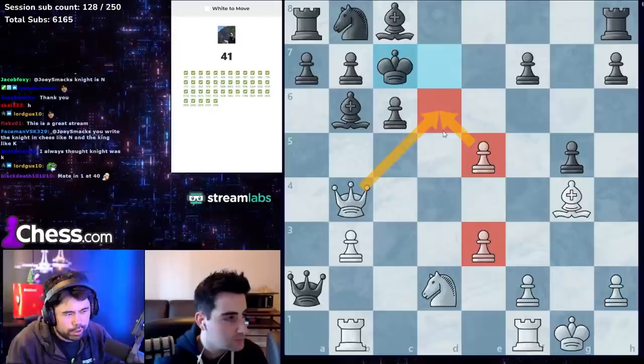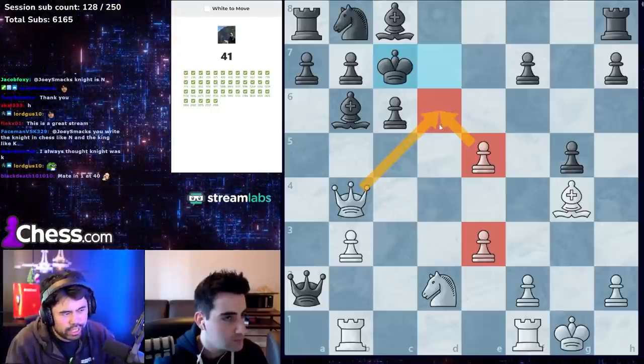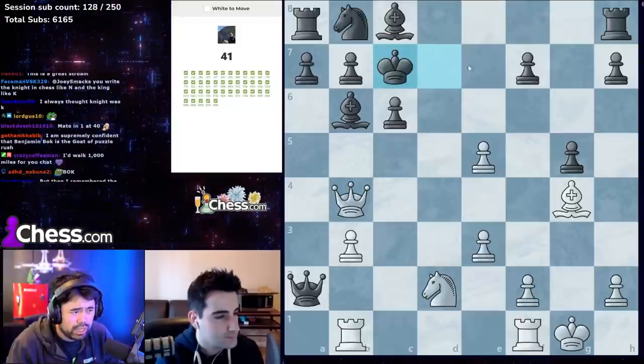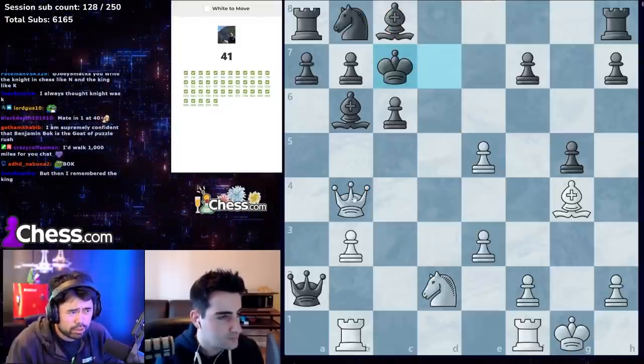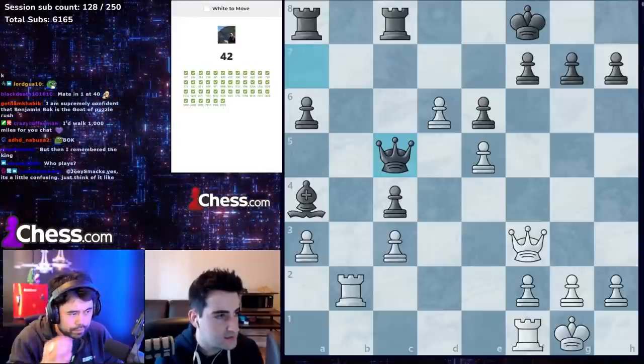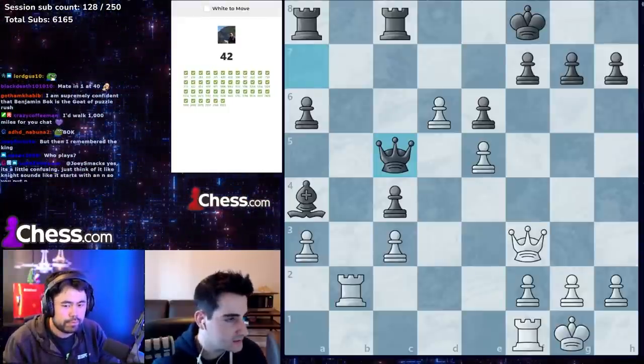Pretty straightforward — look at checks. Taking the bishop doesn't do much. Queen e7 is a check but black blocks. The correct move is queen d6, which is just checkmate. Some of them aren't that easy but this one is mate in one.